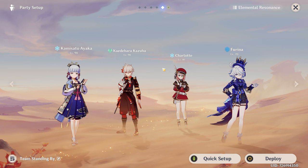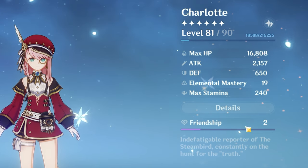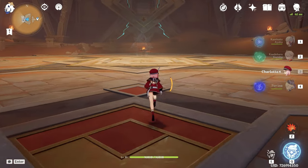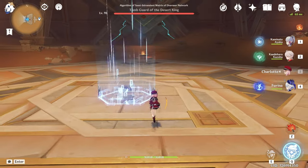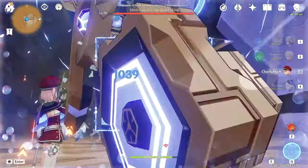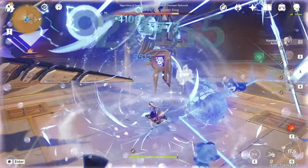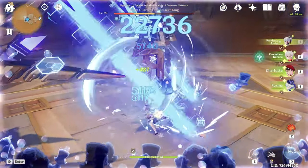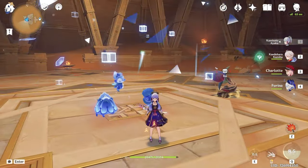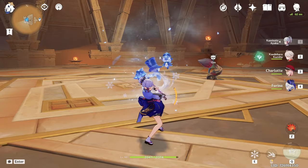Let's test Furina and Charlotte in Ayaka's freeze team — and a quick reminder: my Charlotte is not built as a healer, she's built as a sub-DPS with talent only at level 6. Let's see how much health we have at the end of our rotation. Starting with Furina's skill, Furina's burst, Charlotte hold skill, waiting a bit, Charlotte's burst, Kazuha's skill, going to Ayaka sprint, one normal, and Ayaka's burst. We're focusing on our health, and as you can see we have almost full health. So Charlotte with talent level 6 and a sub-DPS build is enough to outheal Furina and activate her buffs.